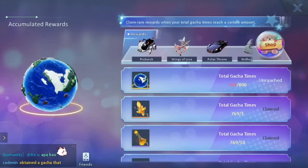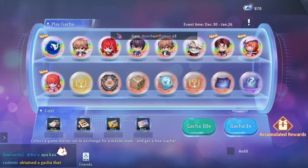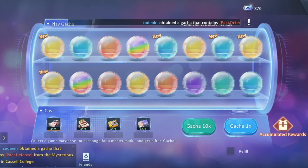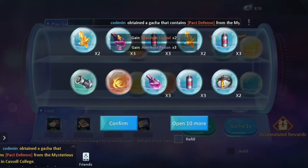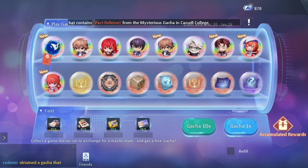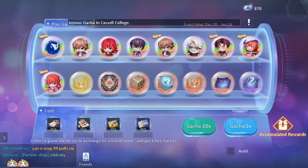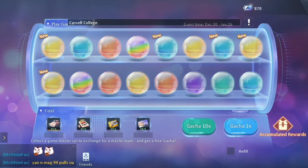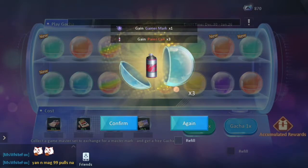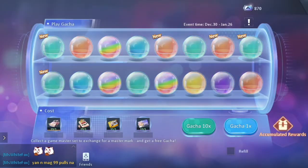One more, and then five more. Now we're going to go 10. What's that - an orange pet skill, just one. So 20 left. I still have an extra pull but I'm going to save that for next time.